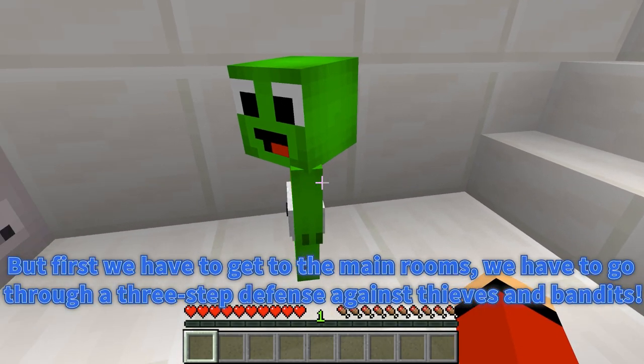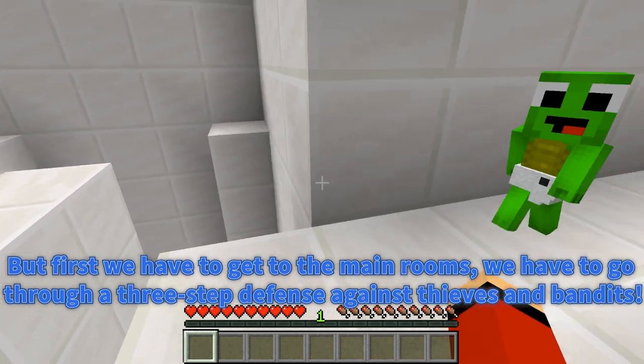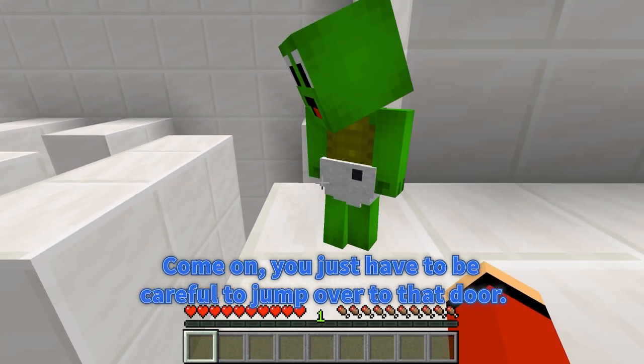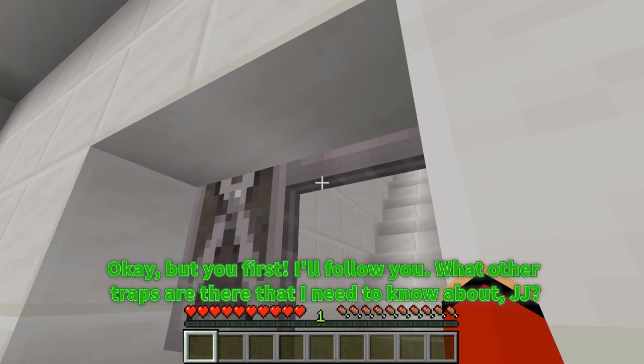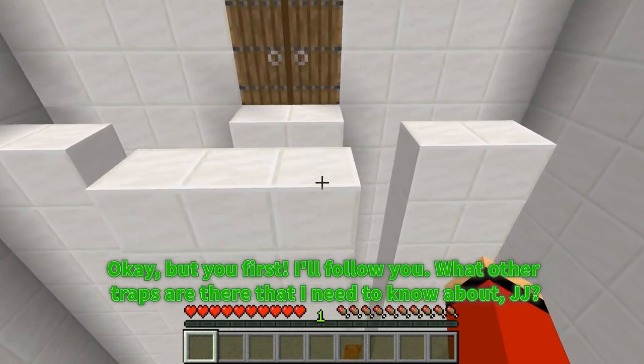But first we have to get to the main rooms. We have to go through a three-step defense against thieves and bandits. Come on, you just have to be careful to jump over to that door. Okay, but you first. I'll follow you. What other traps are there that I need to know about, JJ?